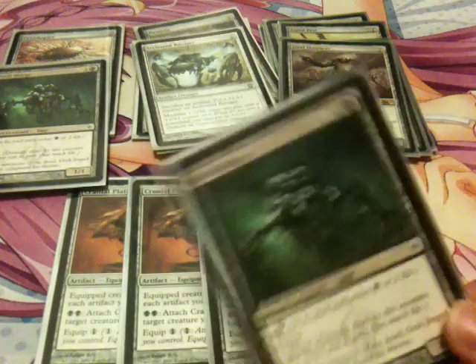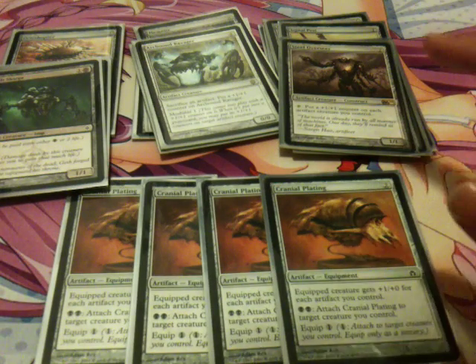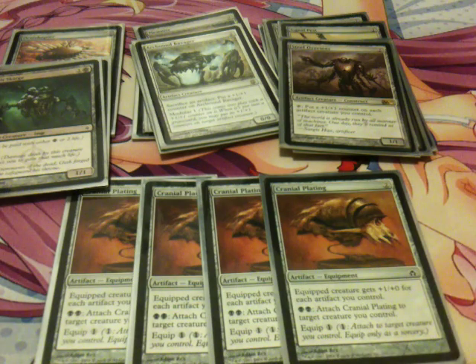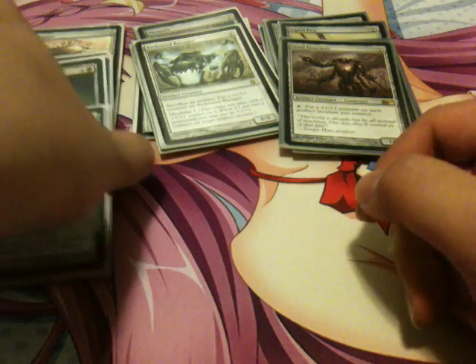If I put Cranial Plating on Vault Skirge, I can attack for 9/1, gain 9 life, and deal 9 damage if my opponent has nothing in the air. It's really, really strong — but you've got to draw it, that's the problem.